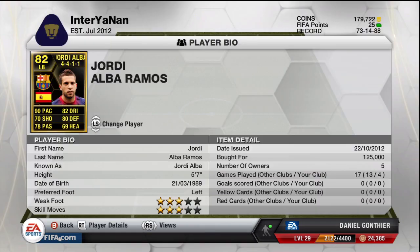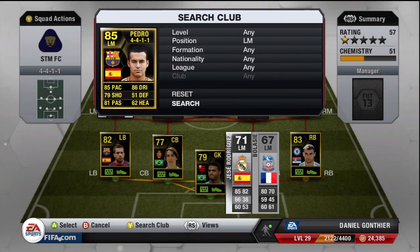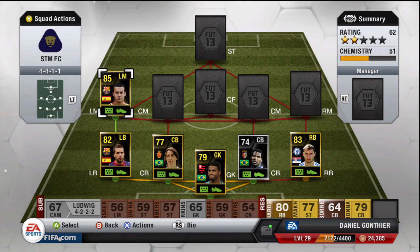Left back, we are going to be using Jordi Alba — I've had this guy again. He's a good player, better than I actually thought, but he is a lot better at attacking than he is defending. He's got 80 defending so he can defend, but he does spend a lot of his time in the left mid or left wing position where he's very attacking. If you like that, he is your perfect man. He's going to cost you 125k because he's pretty expensive, but that is what you get with Jordi Alba.